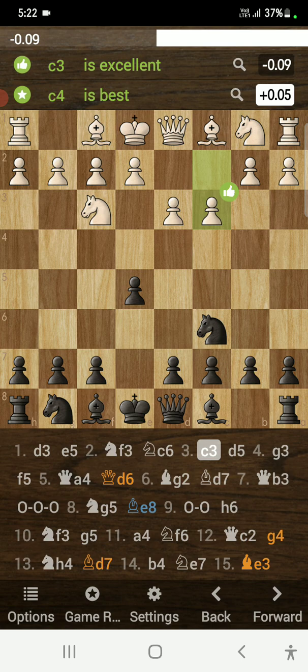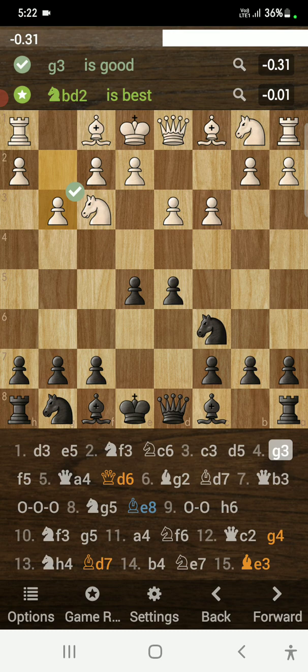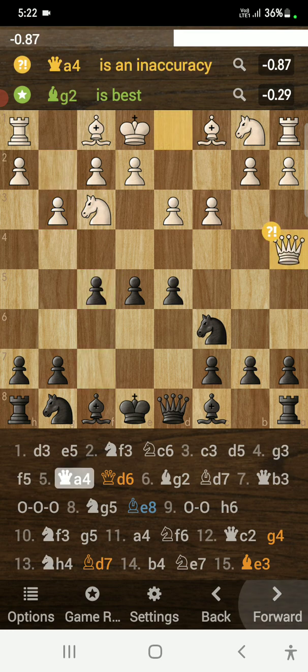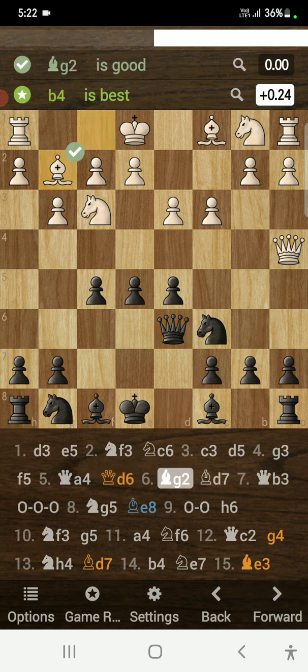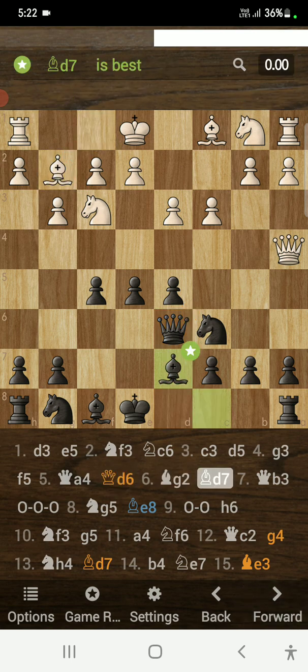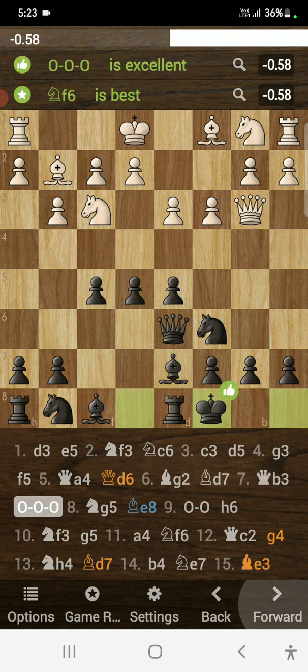We have c3 on the board. I played d5, then g3, and now f5. Queen to a4, and I played queen to d6 — which is a mistake; the best move was bishop to d7 to break the pin on the knight. Opponent plays bishop to g2, I played bishop to d7 finally, then queen to b3. I castled long, protecting my pawn with the king.